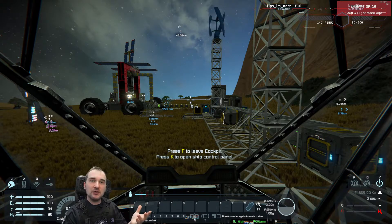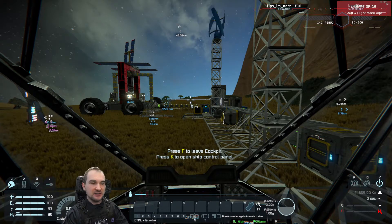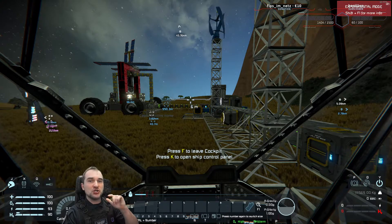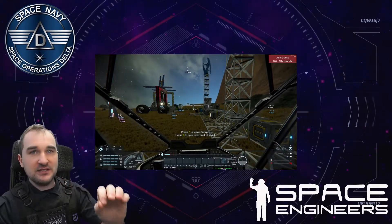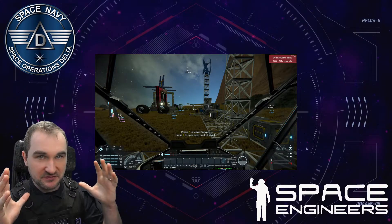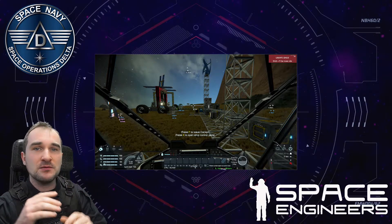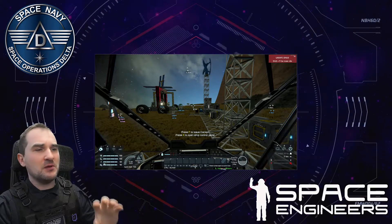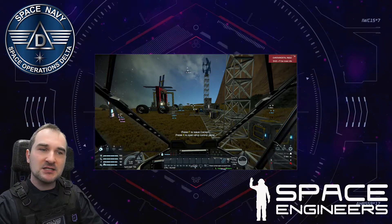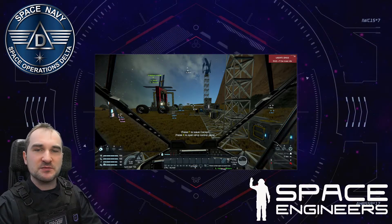Of course, if you get shot down or anything happens and your ship blows up, you will be dead and need a survival kit or medical room again. So be sure not to put your survival kit or medical room only in one single ship, because if that ship blows up you start somewhere random. Maybe put a small base on an asteroid or on a planet so you have a starting point whenever something weird happens in space.